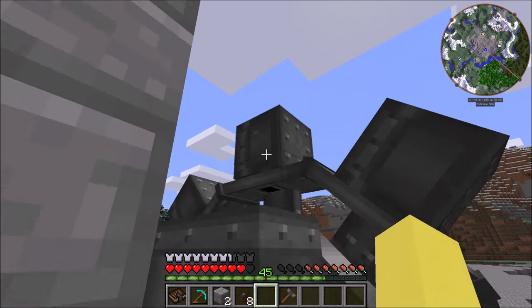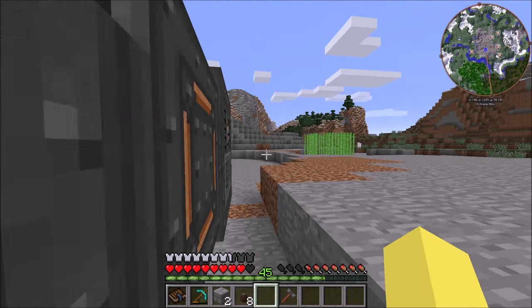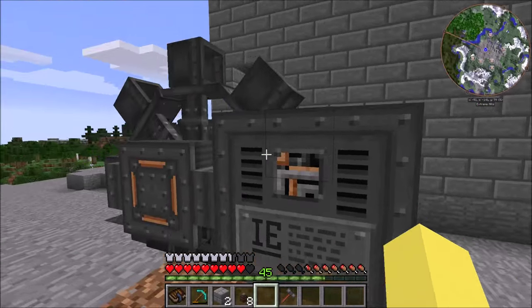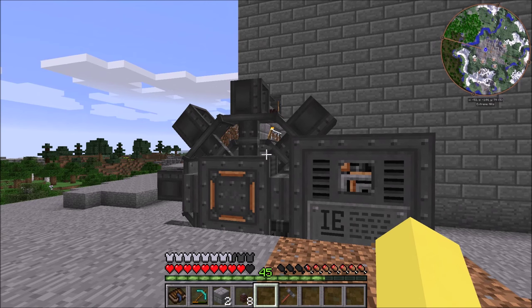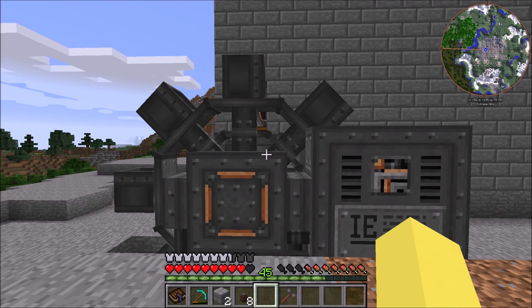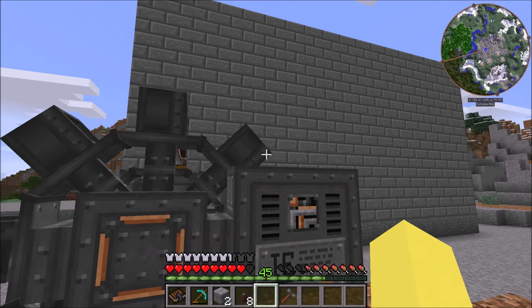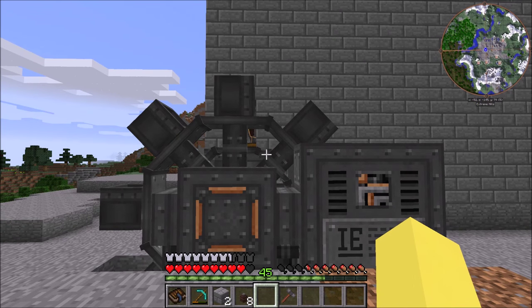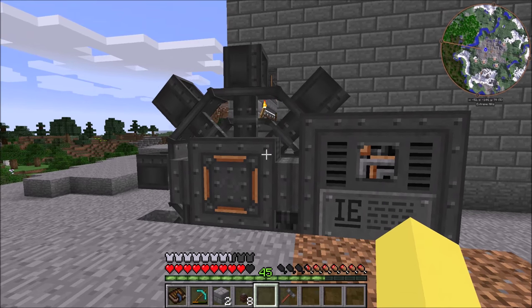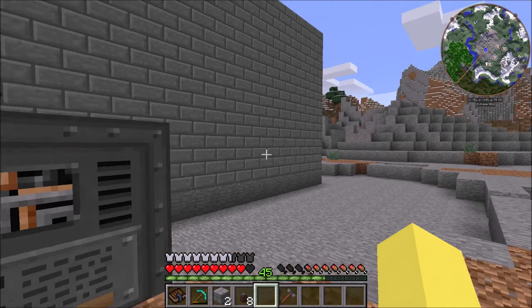You'll actually be able to see this stuff getting scooped up, and when it gets right up here it'll dump them out at the very top, and then they'll be fed out the back right over here. So that is the excavator, guys. I actually don't have enough power to run it today - we are generating roughly 200 to 300 RF per tick and that is not nearly enough. Next episode we will be working on getting the power to run it - probably diesel generators. Hopefully we will be able to see it in action. Thanks for watching guys - there was a lot of rambling today. If you enjoyed the video, feel free to give it a like and I will talk to you guys later.